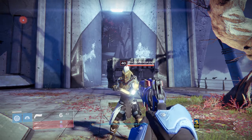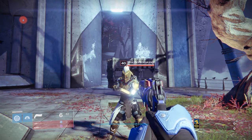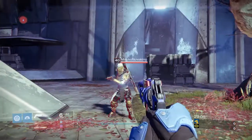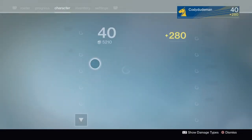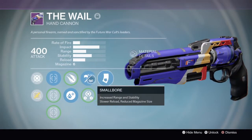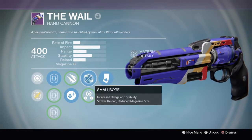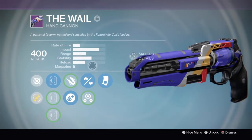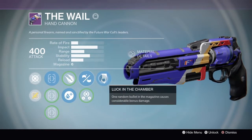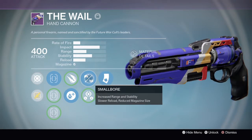Macho, how are you? Pretty good, man. So guys, there's been a lot of controversy around whether it's better to have rifled barrel over explosive rounds. I have a god-roll whale with the most stability possible — besides perfect balance, it pretty much has the same stability with Luck in the Chamber and explosive rounds. The test is to see whether it's better to have range over area-of-effect damage.